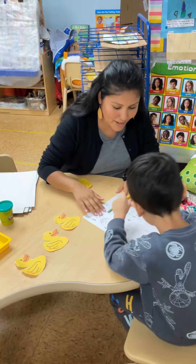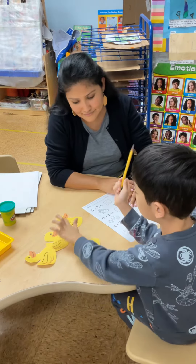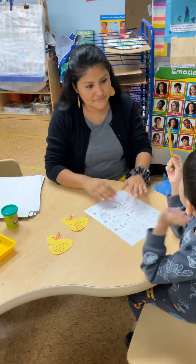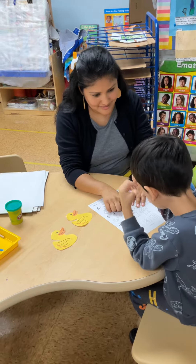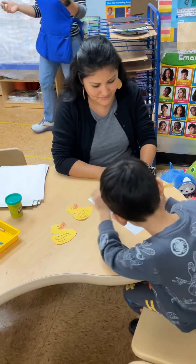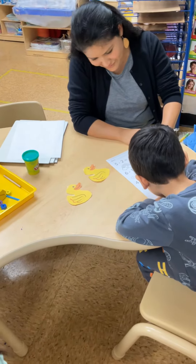Okay, great. Let's do one more time. We have... if I take 2 away, how many left will we have? 2. 4 minus 2 equals 2. 1 and 2.